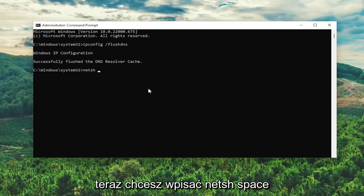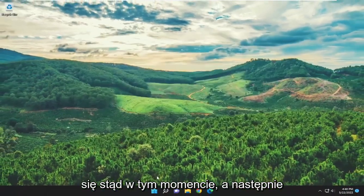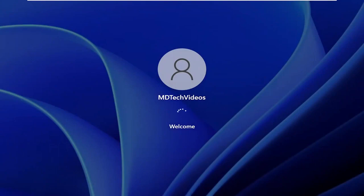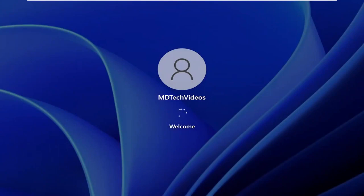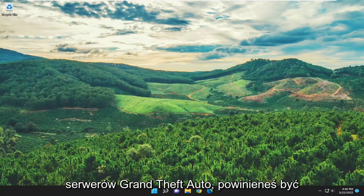Now type in netsh space winsock space reset, exactly how you see it on the screen. Hit Enter. It should come back with 'Successfully reset the Winsock catalog. You must restart the computer in order to complete the reset.' Go ahead and close out of here and restart your device. Then hopefully, when you attempt to connect back to the Grand Theft Auto servers, you should be good to go.